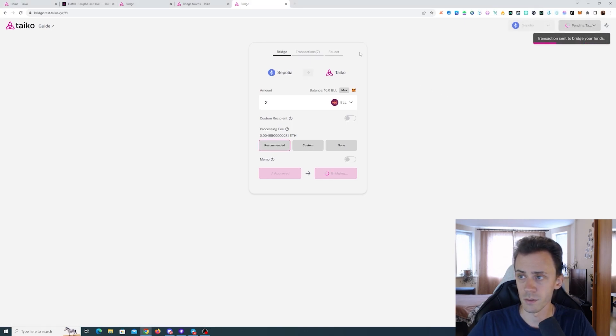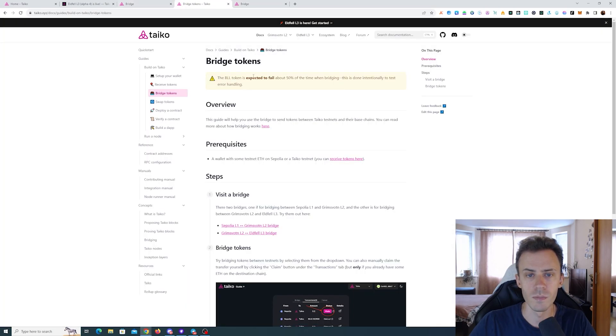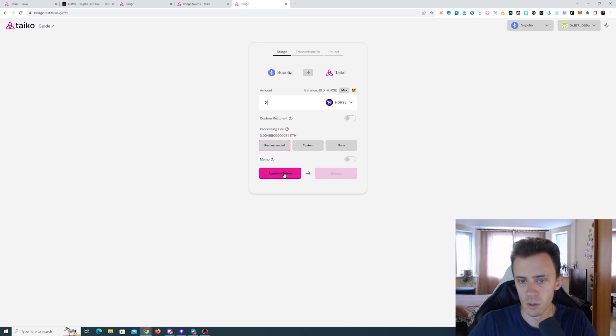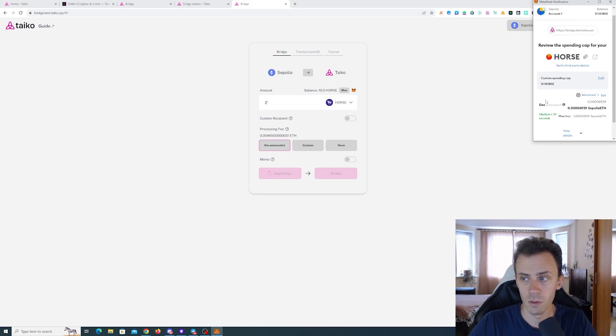The bridging transaction failed. Based on the error, it looks like the BULL token is expected to fail about 50% of the time when bridging — this is done intentionally for error handling. Just refresh the page and bridge it again. Now for HORSE: same process — approve and then bridge.